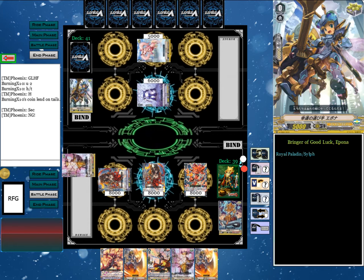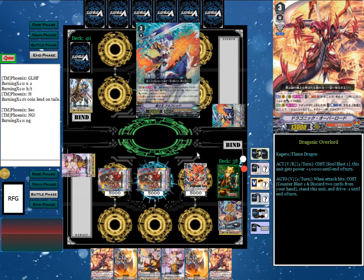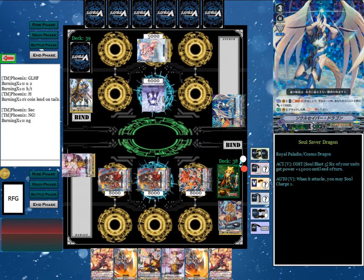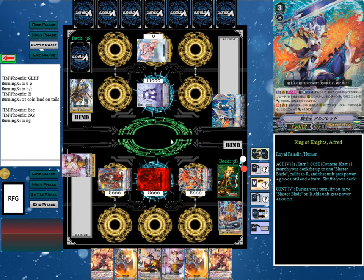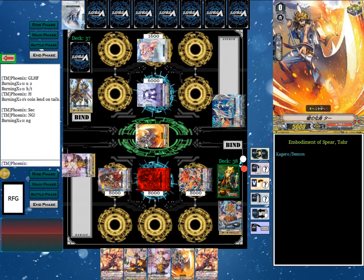I'm going to guard his rear guard. Vanguard will attack them and it's going to be no guard, so we just drive check — a grade 3. He's going to damage check his Alfred. Then Aramal will attack the Vanguard once more, and he's going to damage check Soul Saver Dragon. Now at least we know what the grade 3 lineup is looking like — probably four of each.